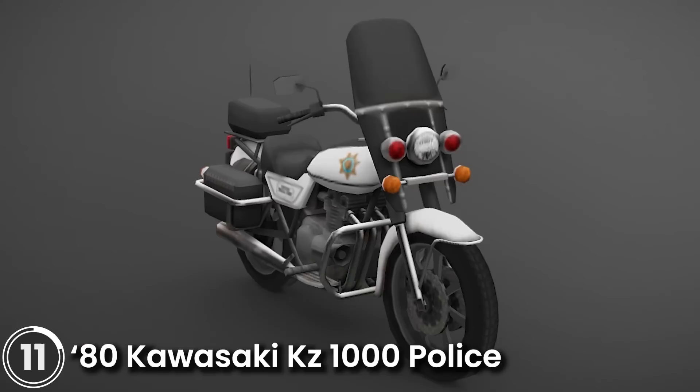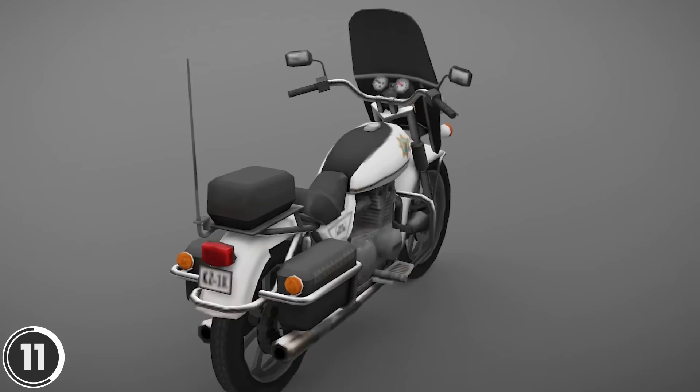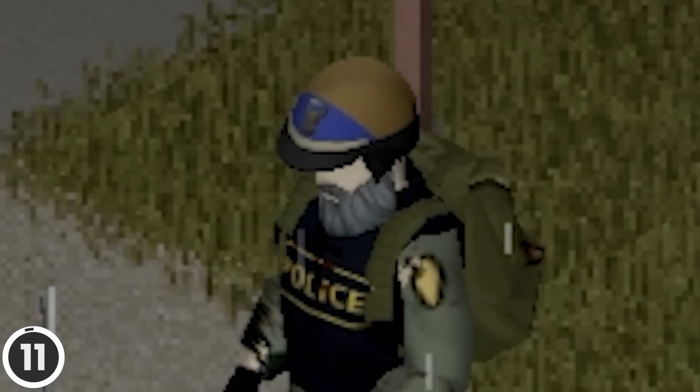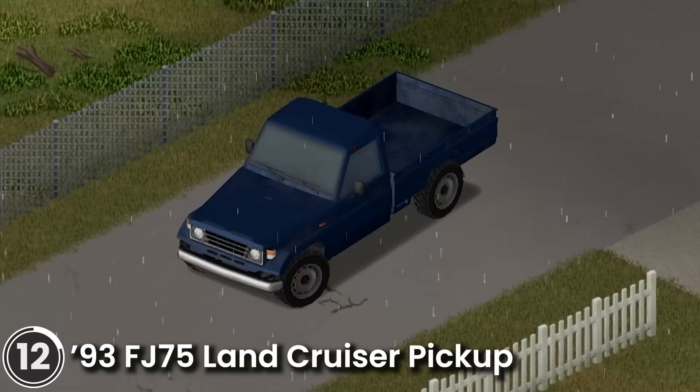80s Kawasaki KZ-1000 Police. This mod adds a KZ-1000 Police bike from the 80s TV show CHiPs. It includes a working siren and light bar, three storage boxes in the back, 3D objects you can remove and place in the world, and a helmet.